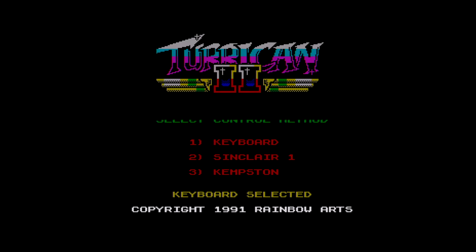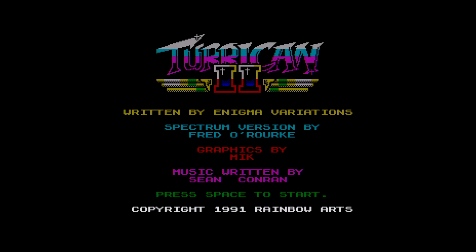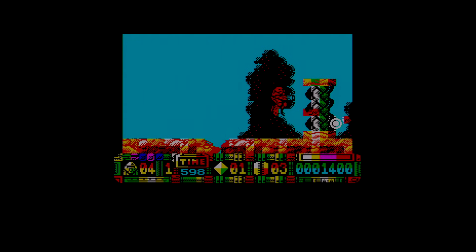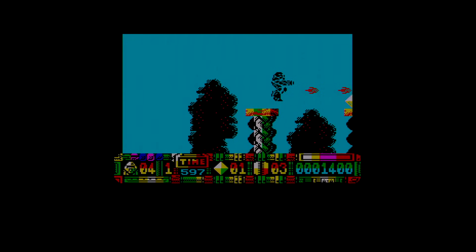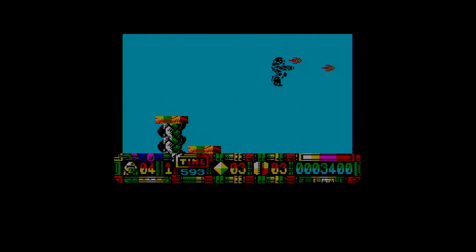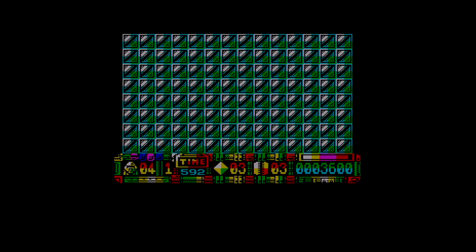Over to the Sinclair Spectrum, coded by Enigma Variations, and only works on 128k Spectrums. And yes, it's a multi-load, and a particularly horrible multi-load as well. Because when you lose all your lives, even if you're on level 1, you've got to reload all of level 1 again. I've fallen down the waterfall.